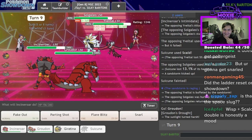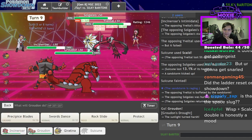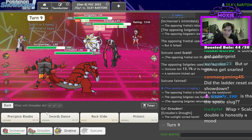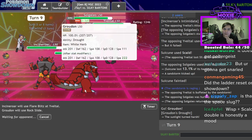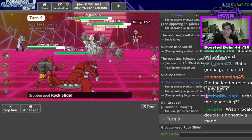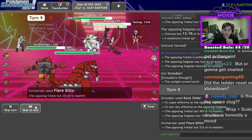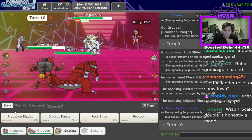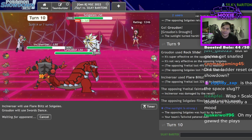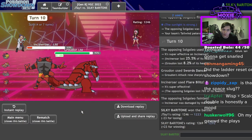I should be able to go for the Parting Shot plus Rock Slide play — or actually I think I just Flare Blitz and Rock Slide to get rid of Yveltal and then I should be able to win. Foul Play shouldn't do too much to Groudon since I don't have much Attack investment. Rock Slide and Flare Blitz should pick it up. Swords Dance — dab. This one game made this whole ordeal worth it. This Pokémon's garbage.